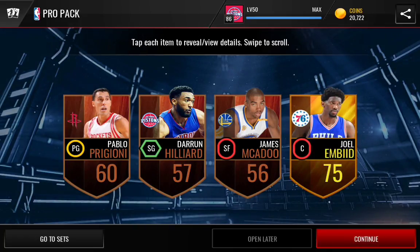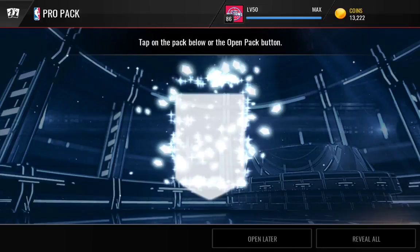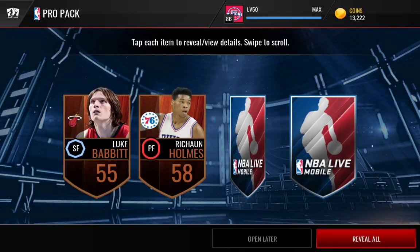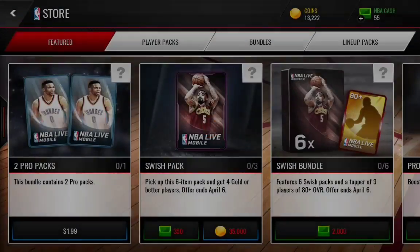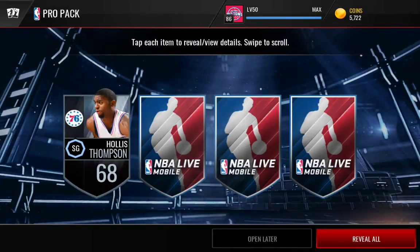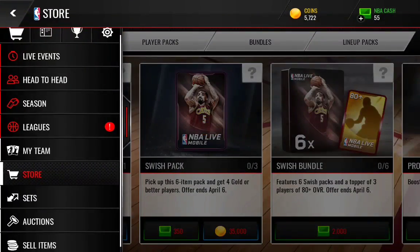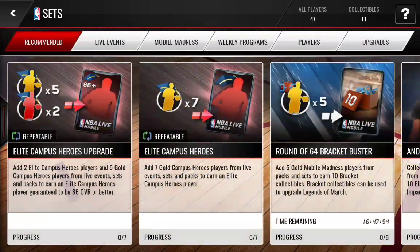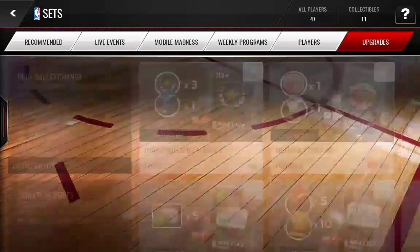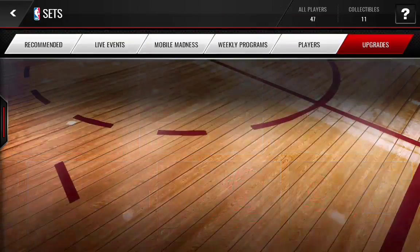Maybe buy 10 pro packs and you'll probably pull an elite — honestly not sure though. Let's see what else we can pull in these pro packs. We pulled Harrison Barnes. We're gonna go to our sets since we pulled many of these collectibles, and we're gonna see what we can pull in our starter pack.